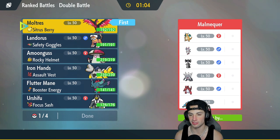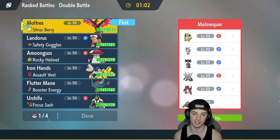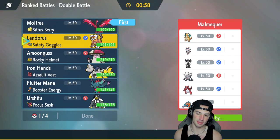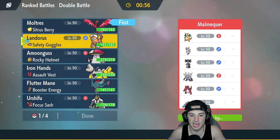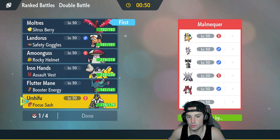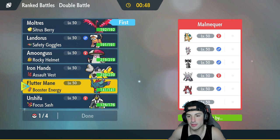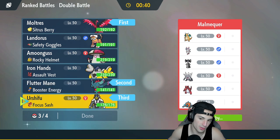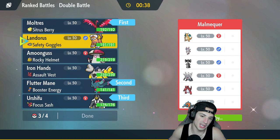Tailwind could definitely be our best friend here, so Moltres might want to be the lead again. I like Moltres, I like its Tera type — if they want to lead Sylveon, Moltres is just key to this team. I want to lead Intimidate but they do have Defiant Annihilape, so maybe going into Urshifu or Flutter Mane would be our best bet. I think Flutter Mane for the lead.